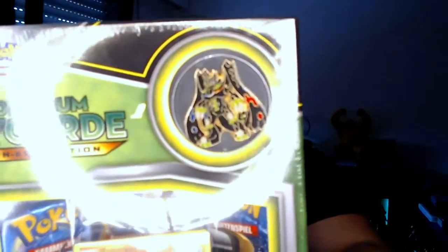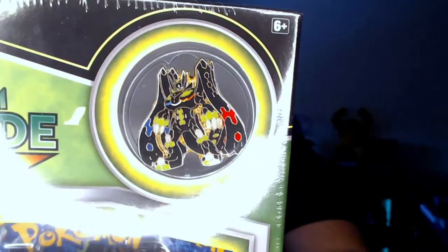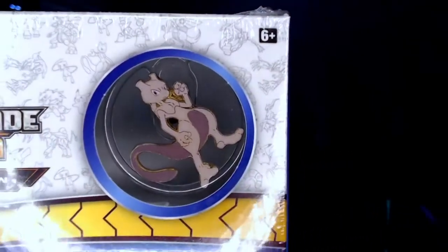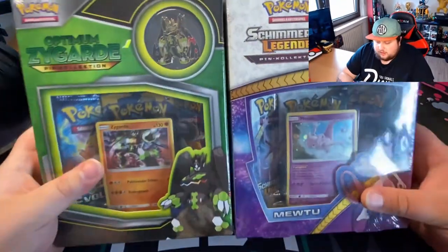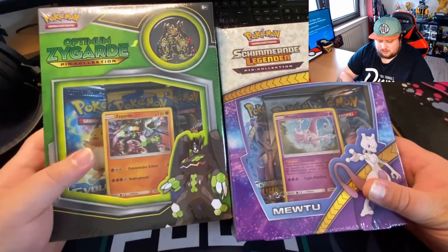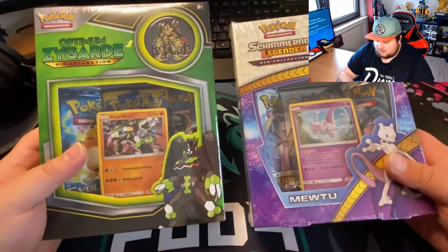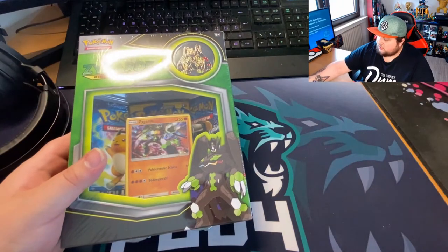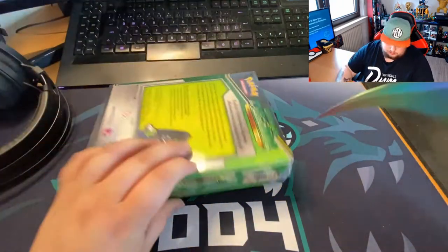You can see there the Zygarde pin — it's the 100% Forme Zygarde. And there we got a Mewtwo pin. So let's open this up and let's see what we get. Here we are with the Shiny Legends Mewtwo and the XY Evolutions Zygarde. Let's start off with Zygarde — I can use an iconic Pokemon, so let's leave him for rest.